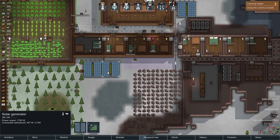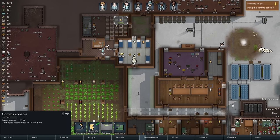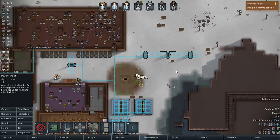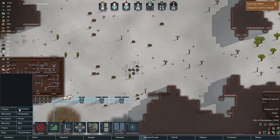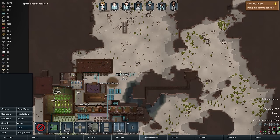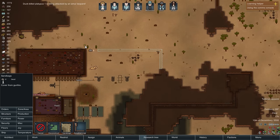Electricity generation is nowhere near enough. The research is coming along nicely though. Why is the comms console not hooked up to electricity? I guess it's low in the power chain — the wind is not really doing us a favor. Is this not connected right now? Just going to connect those things to be safe. When we were last attacked, people came from the left — this whole area is really hard to defend. I'm going to build a temporary row of sandbags just like this.